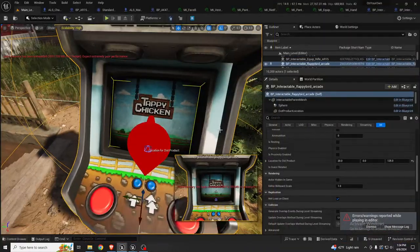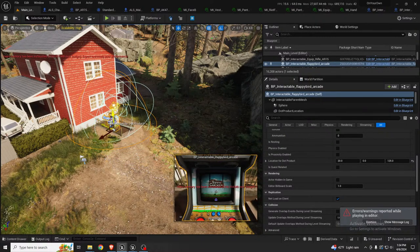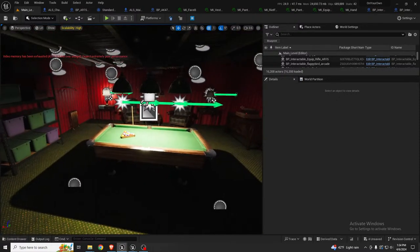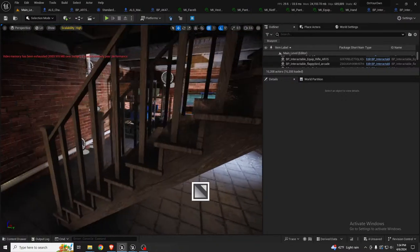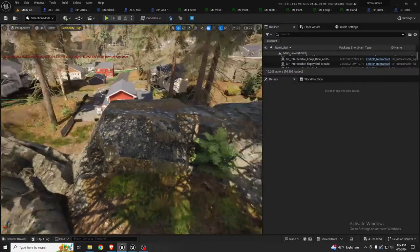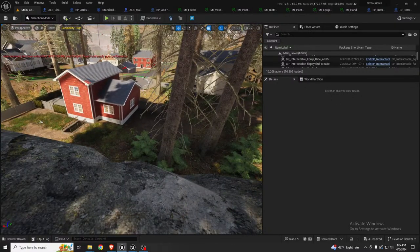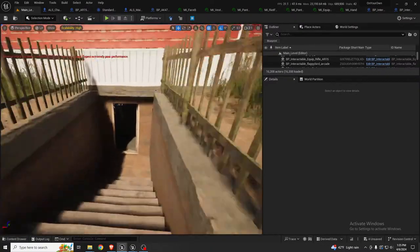That was the other update — this arcade cabinet is tied to a mission. Working on this basement, which was from a really awesome package — implementing it into the house so you exit and then meet with your NPC on top of this ridge. That area will be filled with guards and you'll have to find some items back here.